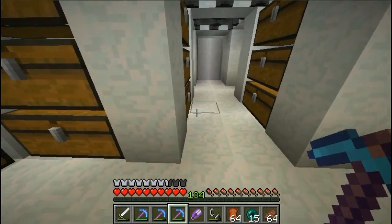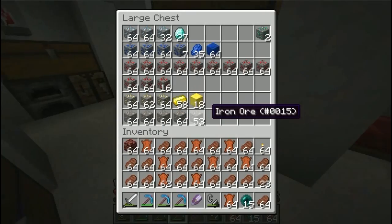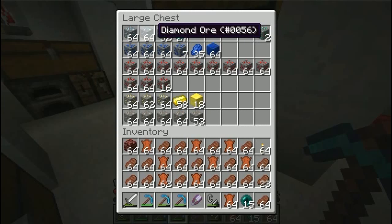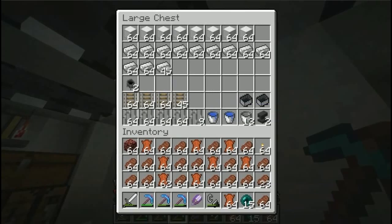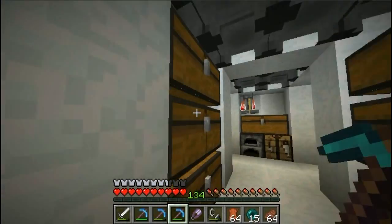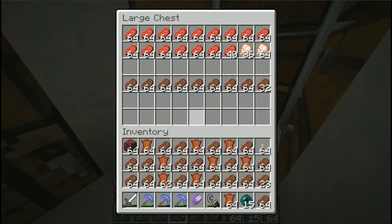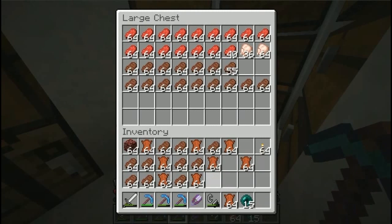I got all the tools down here and my other supplies. I should show you my diamond supply from time to time, because if I someday show you like nine stacks of diamond ore, you will say it's cheated - but it's not, I just do some mining from time to time. And all the other things around here - the iron from the iron farm, and the pearls. Somewhere back here should be the stake, so let's put it in here.